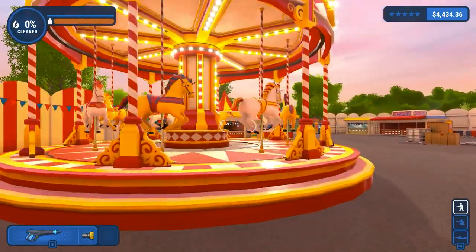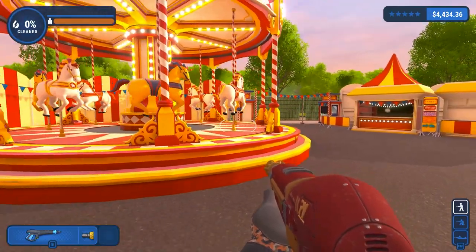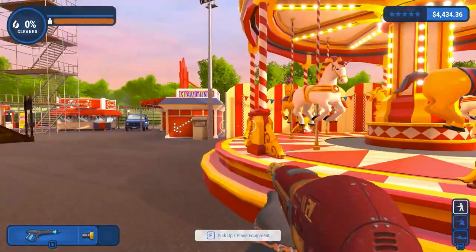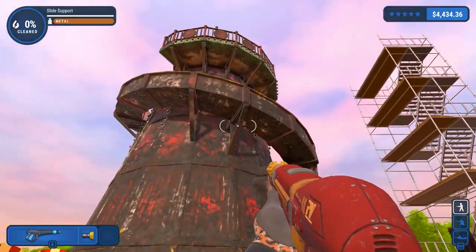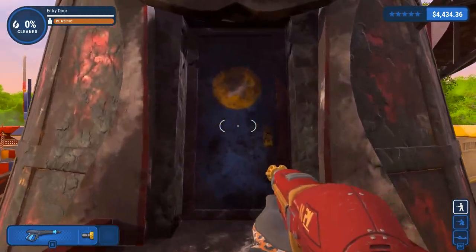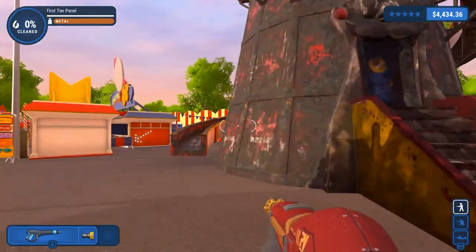This is what we cleaned previously. So is this the first instance of something we've cleaned being back in the map? Maybe. We cleaned that one previously, and it looks like the button to turn it on has been moved. The Helter Skelter is quite tall. Can we go inside it? We'll have a quick look - no, we cannot. I mean, what would you put inside there? I have no idea.